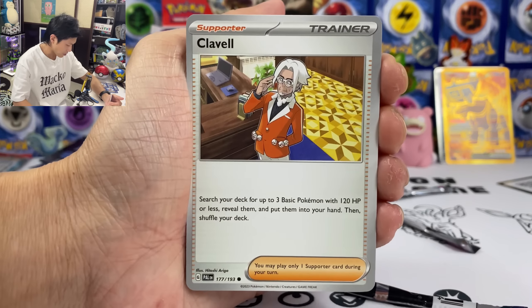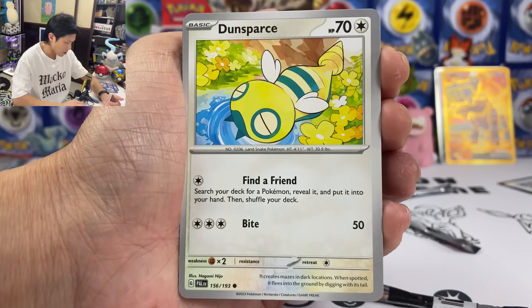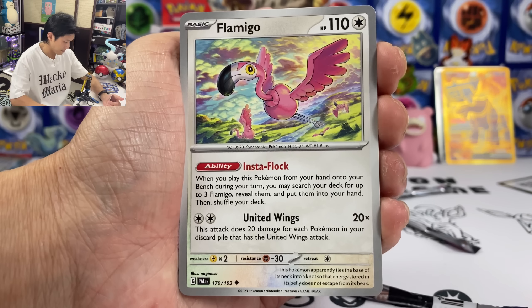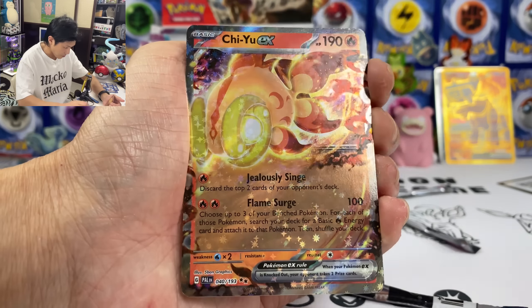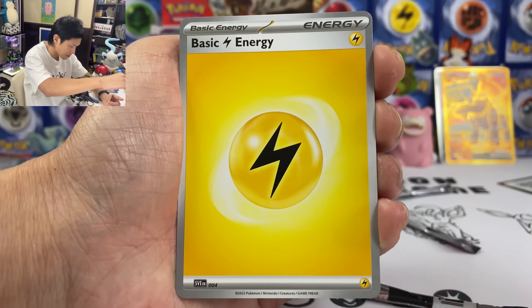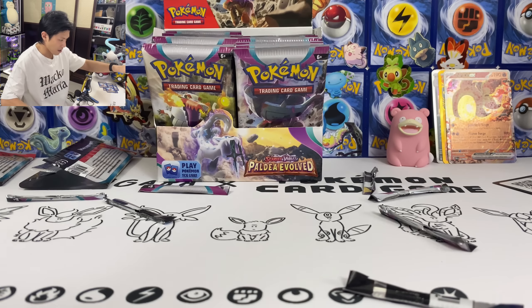Well, I was hoping it to be Chinpao. Tropius, Dancepass, Wooper, Flamigo, Tauros, Croagunk, Dino. Ooh — Chien-Pao again. The color seems to be a bit off for the English cards — what's going on? And we got Lightning Energy.